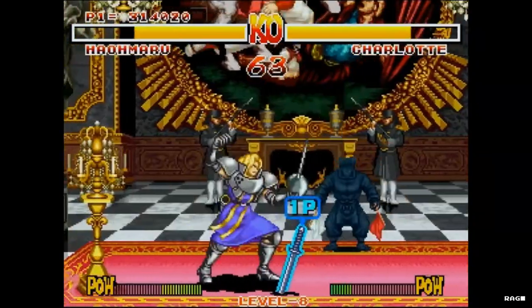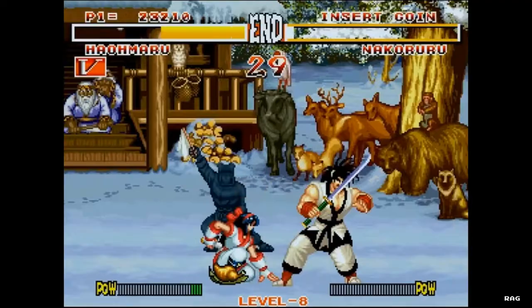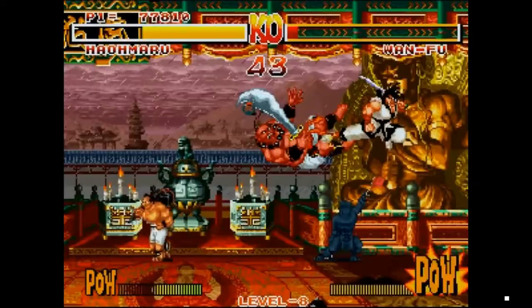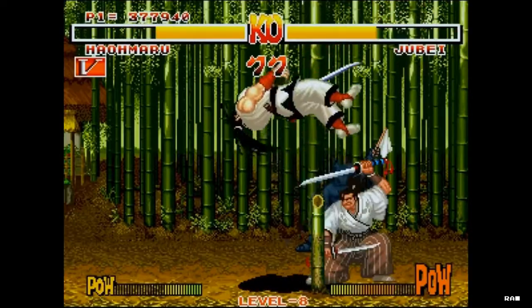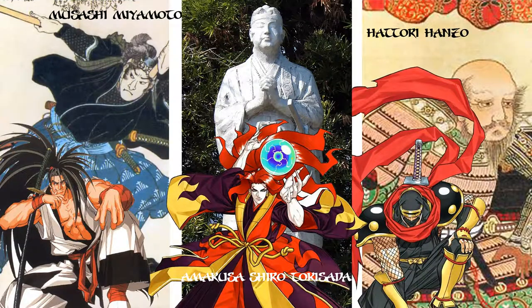There are also background characters that can alter the course of the match by occasionally throwing onto the ground life-regenerating food, coins, and/or bombs. This is my favorite character right here — Jubei. He's actually based on a real character. In fact, most of the characters in Samurai Shodown are based on either historical or fictional figures.